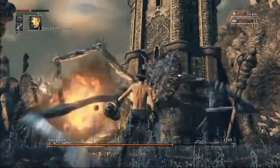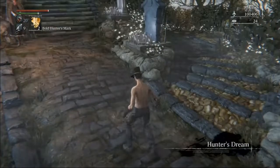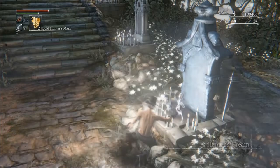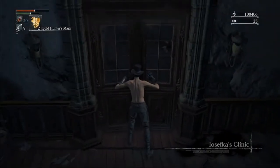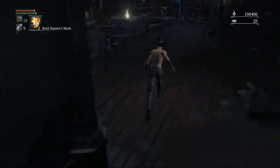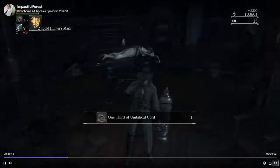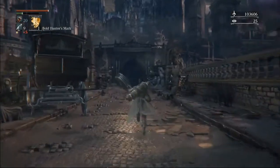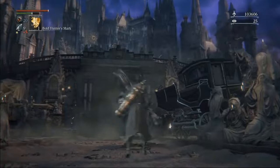After Amy, we should have one bold hunter's mark left. We want to use our last bold hunter's mark to get the summons. So right after Amy, we'll go to central Yharnam, pick up our Cainhurst summons, and go get our umbilical cord. The main reason we're here right now though is so that we can kill the cleric beast, so that we can buy more bold hunter's marks.